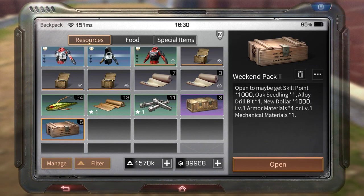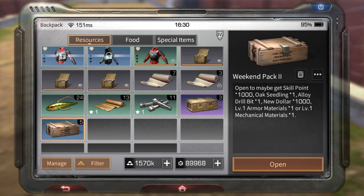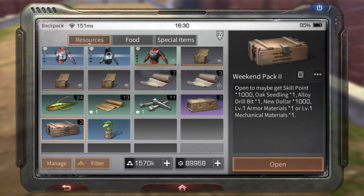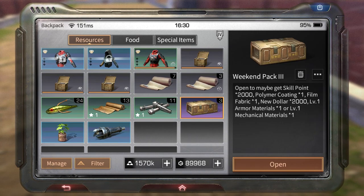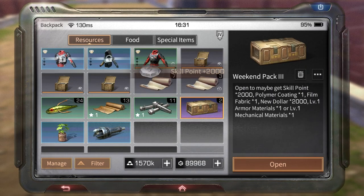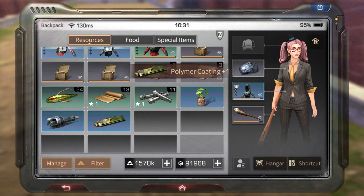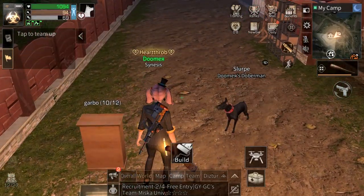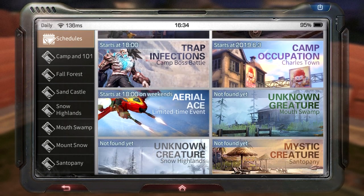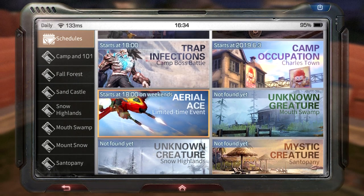There are also weekend packs you get for completing Rachel's or Billy's quests on Saturday and Sunday. Opening a box gives you a chance at weapon modifications — though RNG can be cruel with skill points. You can also get those same boxes by completing the Aerial Ace on weekends, giving you two more boxes with a chance at weapon and armor mods.